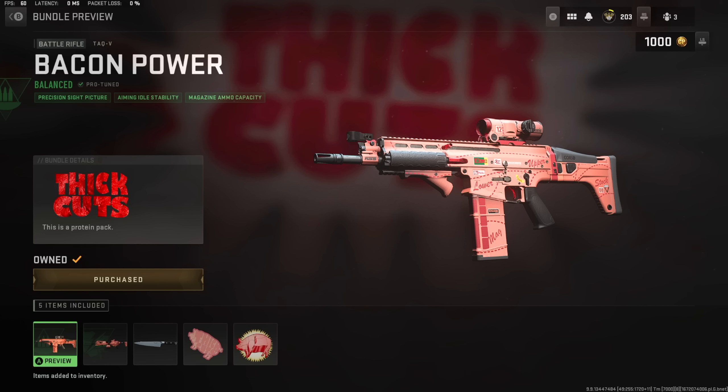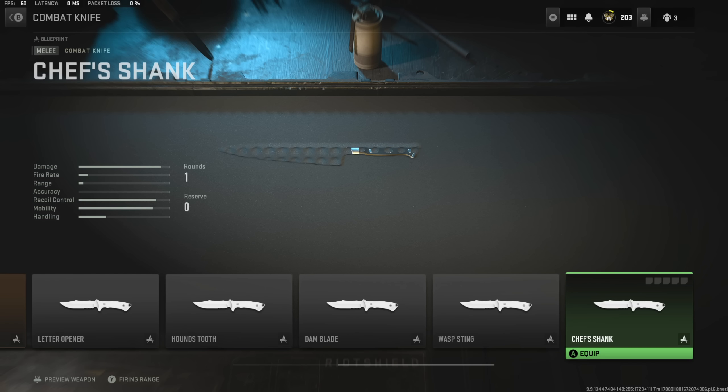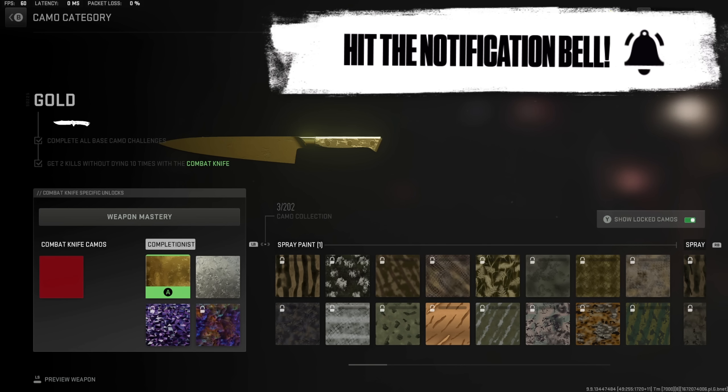This bundle would have been really cool if they'd actually added Black Ops 2 bacon camo in here, universally for every weapon in the game. Can you imagine this kitchen knife with bacon camo on it? That would have been hilarious to run around and stab people with. But this knife is called the Chef's Shank and I'm honestly excited to mess around with it today. Let's go check it out.